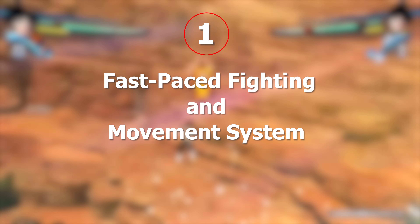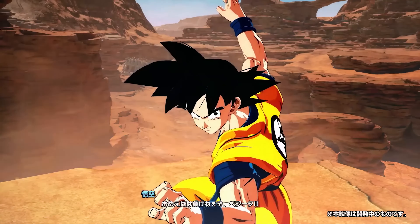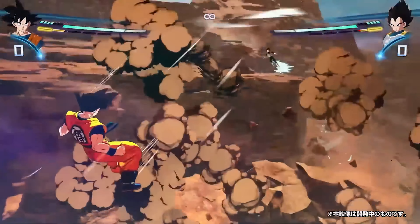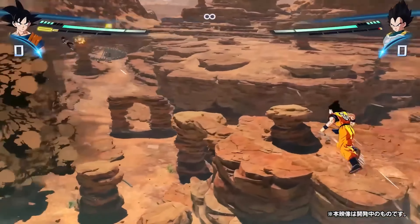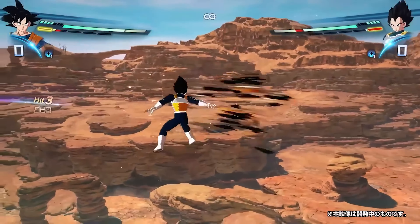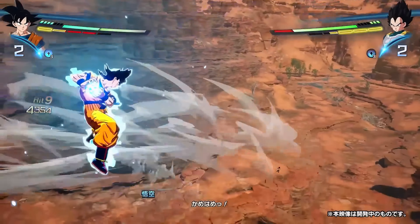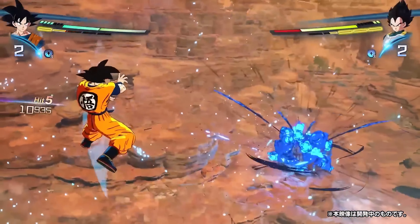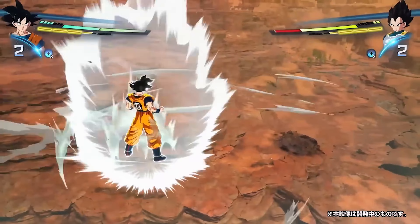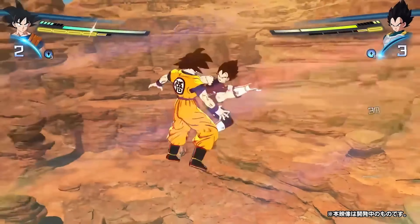Number 1: Fast-paced fighting and movement system. Let's talk about the movement system. Dragon Ball Sparking Zero has made some major changes to keep up with the fast-paced fighting style that we all love from the series. In previous Dragon Ball games you had to dash to move quickly, but now the normal movement is as fast as the old dash, and it doesn't even stop there.